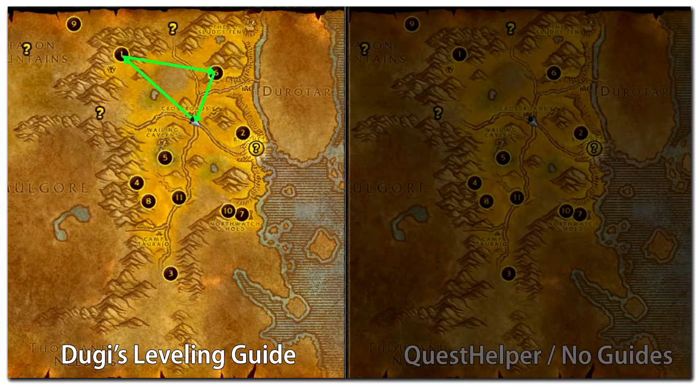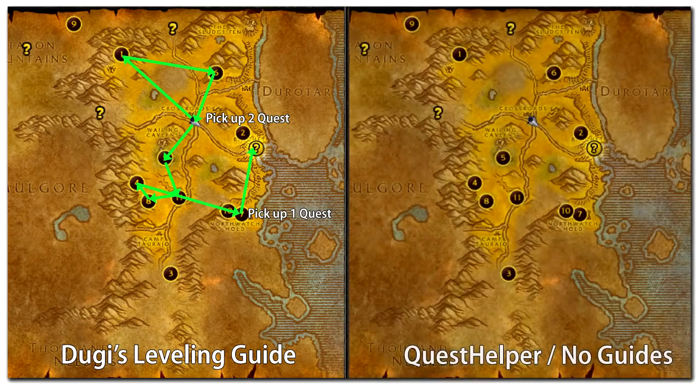Doogie Leveling Guide knows that if you complete the quests at the top of the map first, you will be able to turn those quests in and pick up 2 new follow-up quests at the crossroad village. Then you can combine them with the 2 new quests in the questing area on the bottom. And Doogie's Leveling Guide will also guide you to the hidden quest giver at the right-hand side of the map to pick up one more easy-to-complete quest before you leave the area.